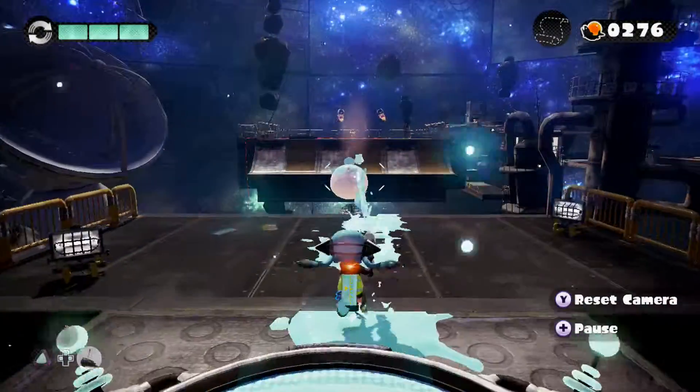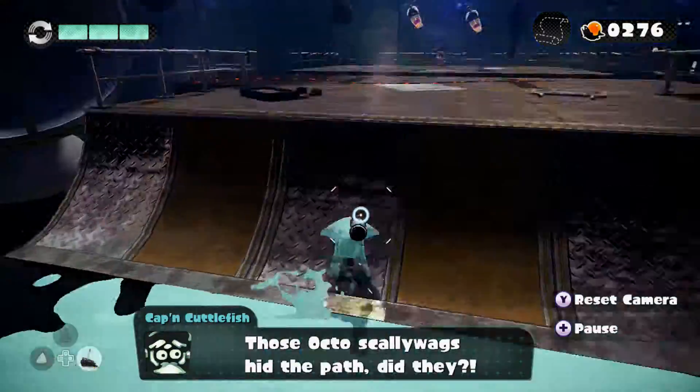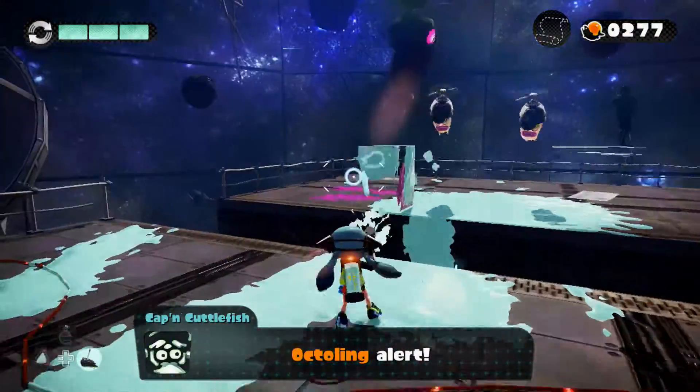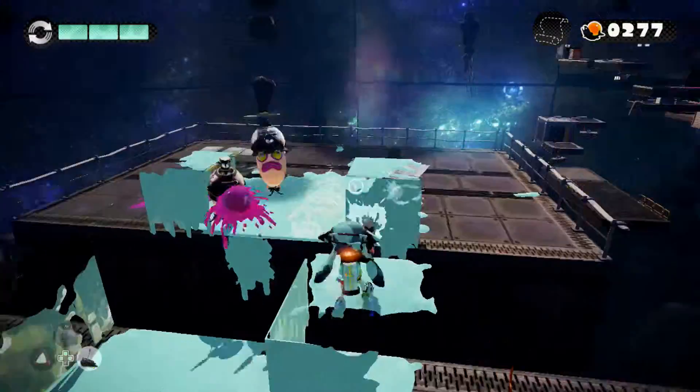So this level is all about using invisible paths. As you can see, paths that you can't see — well, you can see them, but you have to shoot them. He also has these Octo guys, you know, the super evil octopus that I remember from like two videos ago.